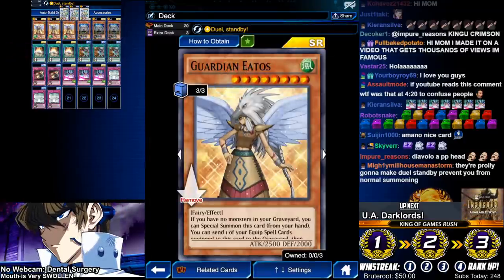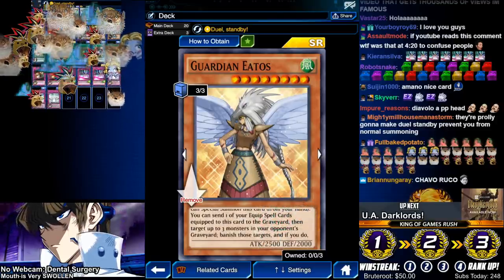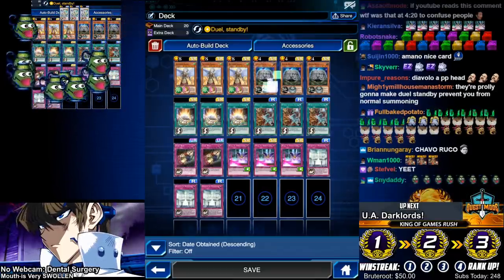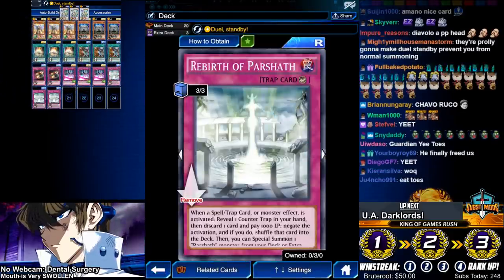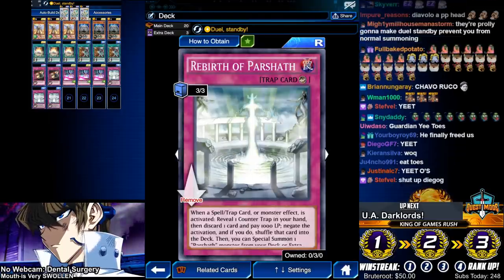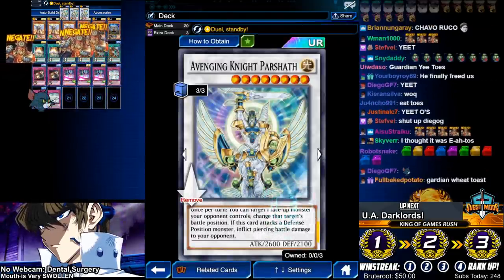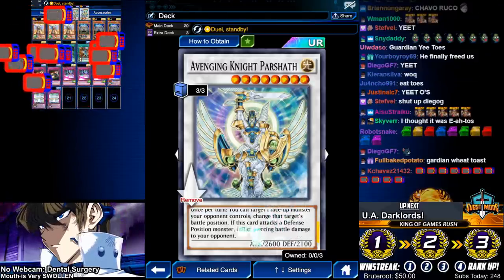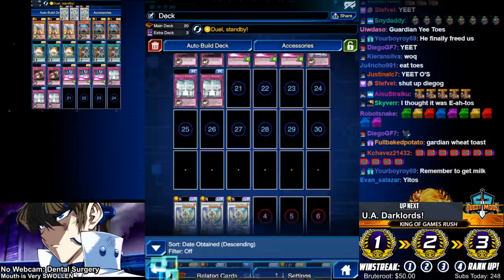Alongside Amano Awato is Guardian Yitos. Guardian Yitos can be special summoned from the hand — it's not negated by Amano Awato — as long as you have no monsters in your graveyard. We plan to never have monsters in the graveyard because we have so much protection. Now, what do we use to protect the Amano Awato? We are using the counter trap engine of Rebirth of Parshath. If they activate a spell, trap, or monster effect, negate it, shuffle it back in the deck, and then summon a Parshath from your extra deck. 2600 attack, can change a battle position of a monster on the field, and it deals piercing damage, which is not negated by Amano Awato.